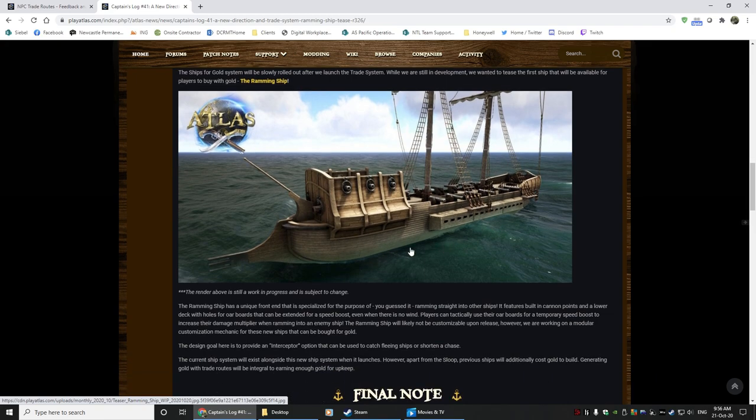As for the new ship itself, the ramming ship, I think this is a bit silly. They even say down here the design was to provide an interceptor option. That's all well and good, but why not call the ship an interceptor? You then have your sloop, your galleon, your brig, and another type called interceptor. Rather than pigeonholing it to have an attachment on the front which is your ram, why not make that an attachment? So you can actually take out the new interceptor, and if optionally you can put the ram on the front, and you can tie it to a median ship rather than having the sloop or the galleon have the ability to have the ram on the front as well. That way even your brig or your interceptor could have the ram on the front, giving people a little bit more variety.